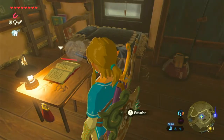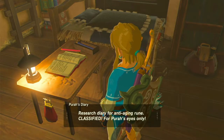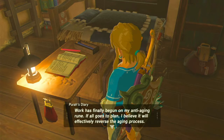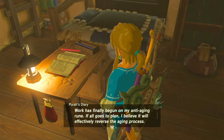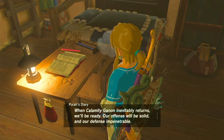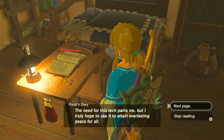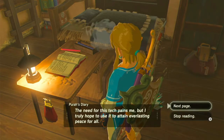And there's also a little journal here that we can read — Pura's diary. Research diary for anti-aging rune. Classified. For Pura's eyes only. Date unknown. Work has finally begun on my anti-aging rune. If all goes to plan, I believe it will effectively reverse the aging process. This technology will enable us to make retired warriors young again, thereby strengthening the Hyrulean army. When Calamity Ganon inevitably returns, we'll be ready. Our offense will be solid and our defense impenetrable. The need for this tech pains me, but I truly hope to use it to attain everlasting peace for all.